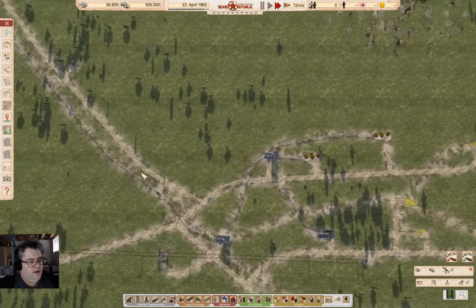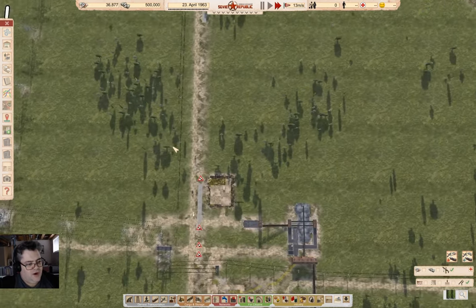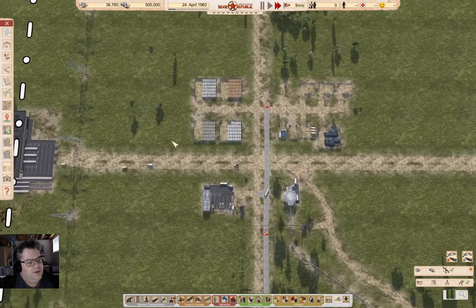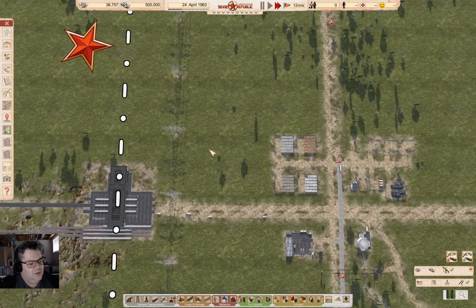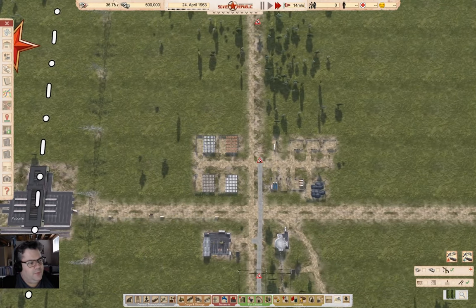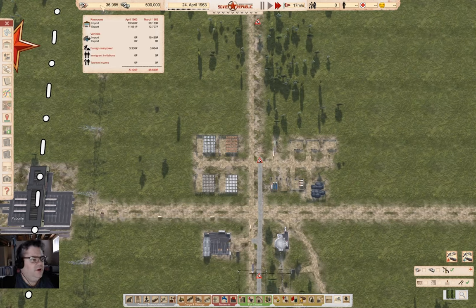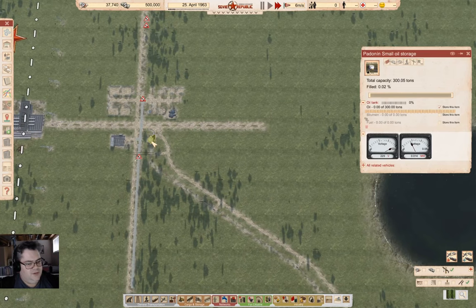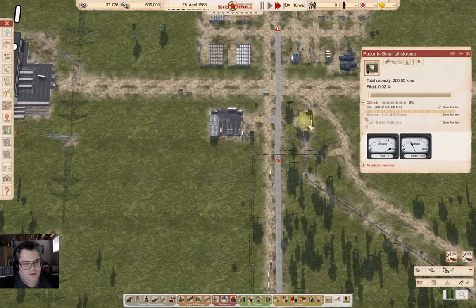Cranes are coming now. I want to get the roads upgraded to gravel because traffic moves about twice as fast even in winter, and that's important. We're still negative here — partly the loan costs, but also we're exporting a little less than we need to cover costs. Once the oil is coming in faster, I think we should be okay.